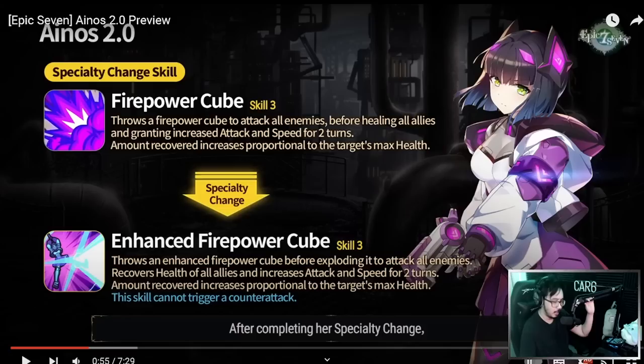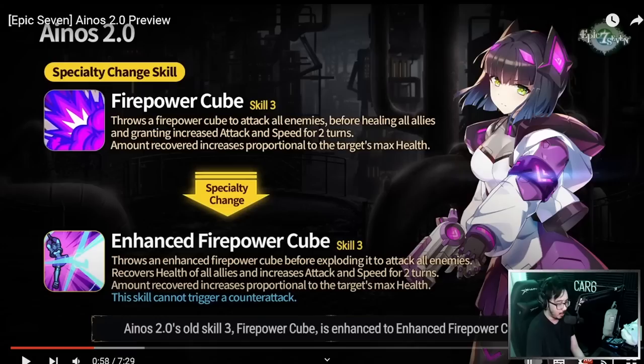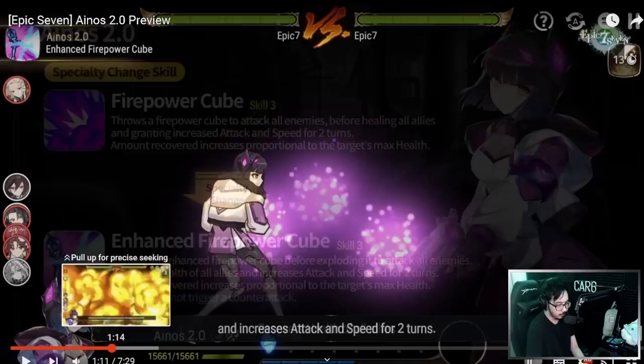I looked at her kit before jumping into this. The base form had speed up, attack up, and some debuff cleanses — kind of screamed like a more offensive Soul Weaver. Let's see what they're actually changing on her kit. Her Skill 3 does attack up and speed — it also heals. The amount recovered is proportional to the target's max health, and we're going to get 'cannot trigger a counterattack,' which is very important. It sucks that every unit is getting this now for those of us that play counter or love to farm Banshee, but it is a necessity with how strong counters can be. So she'll be getting that on her Skill 3 — that's the Specialty Change skill effect.